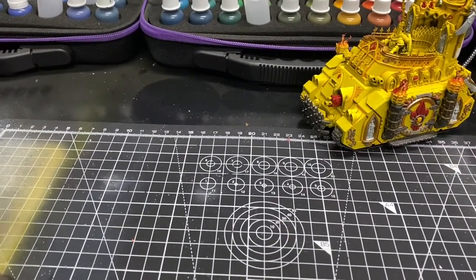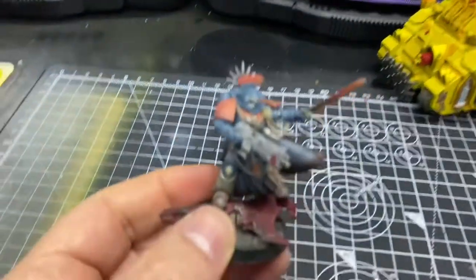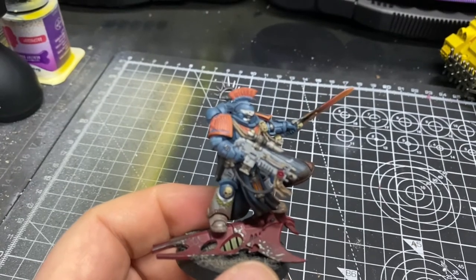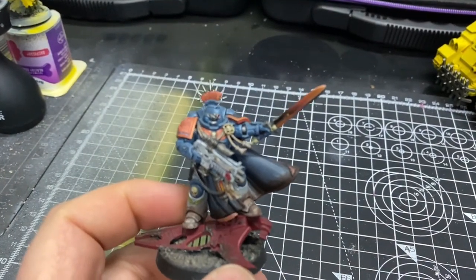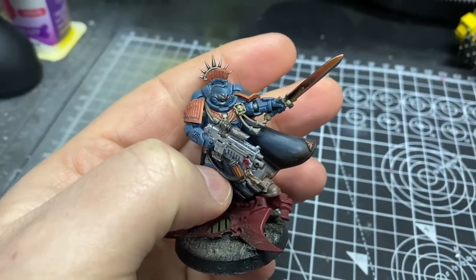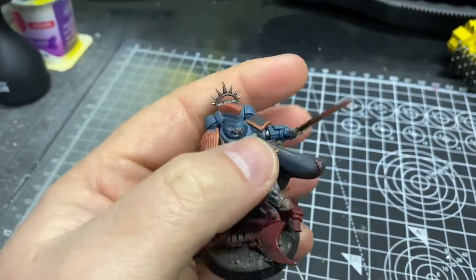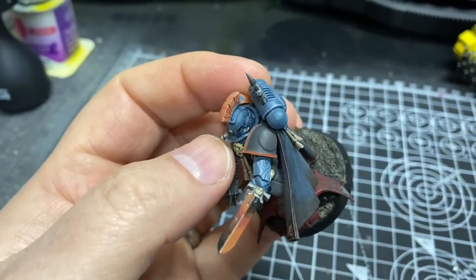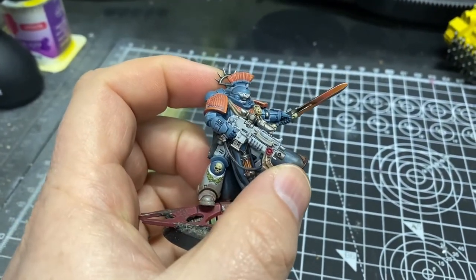We've also got a very old Primaris Captain — I use the term 'old' ironically given I've been in this hobby 20-odd years and this model is probably only five or six years old. When the Indomitus Captain came out, this guy who had been operating as my Sober Company Captain got replaced, so I've had to repaint his shoulder pad. I started on that last night and it's going to go to gray — he's going to be eighth company, which is gray.